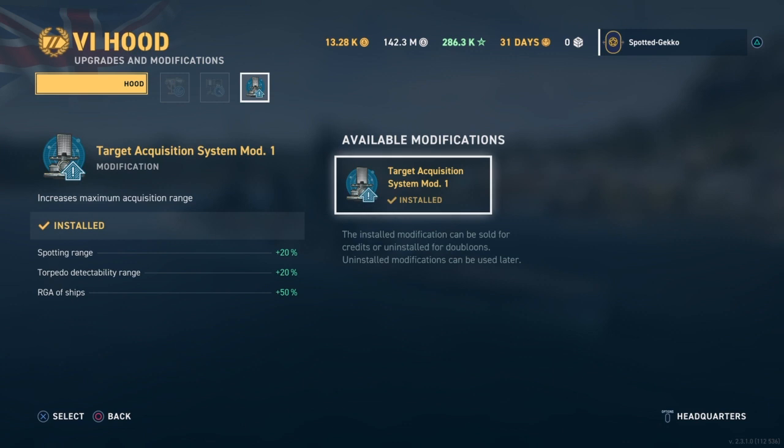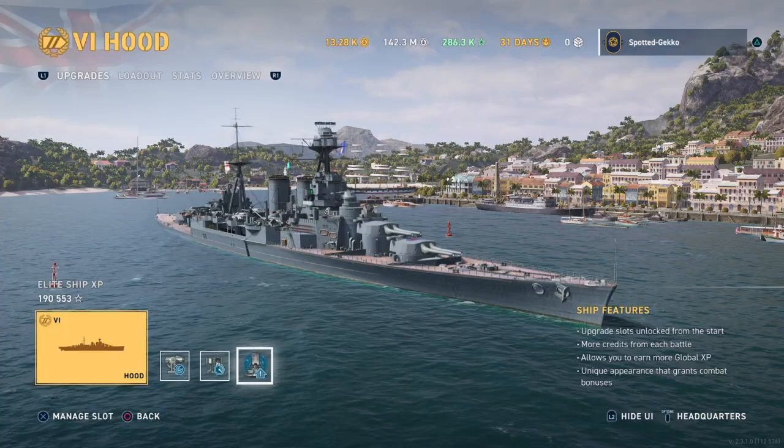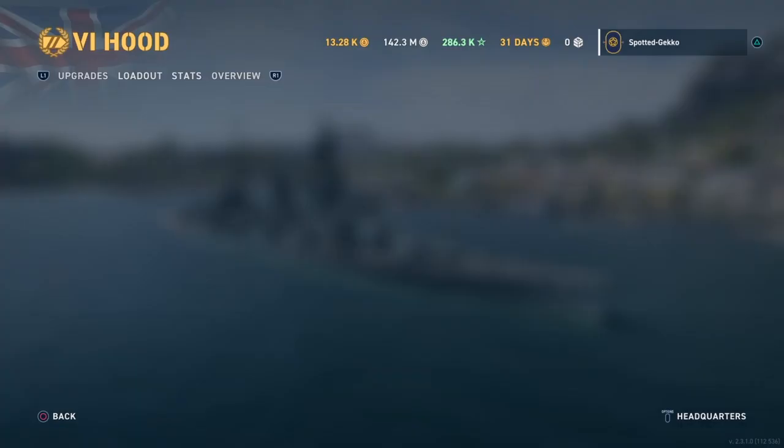For the third slot you only get one choice, and it's a beautiful one — the Target Acquisition System mod 1. This gives you increased spotting range, increased torpedo detectability range, and RGA of ships at plus 50%. That's great to have.